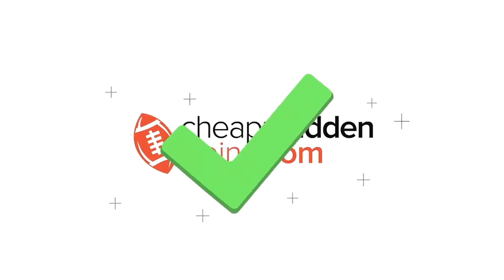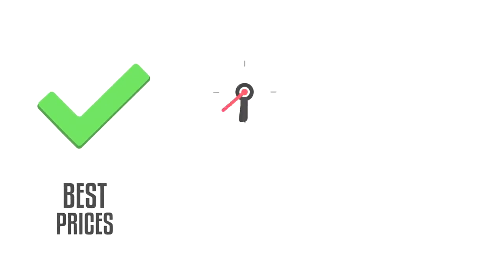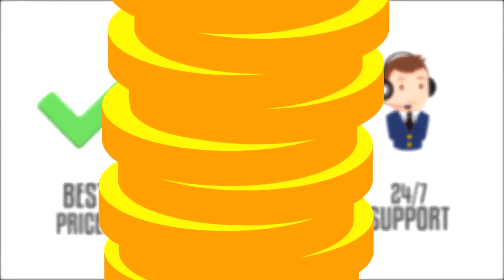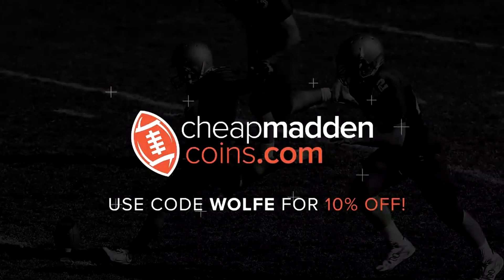If you're looking to build your team, make sure you head on over to CheapMadinCoins.com for the cheapest prices, fast delivery, and 24-hour customer support. Make sure to use code Wool for 10% off.